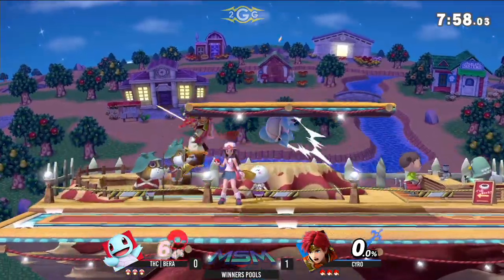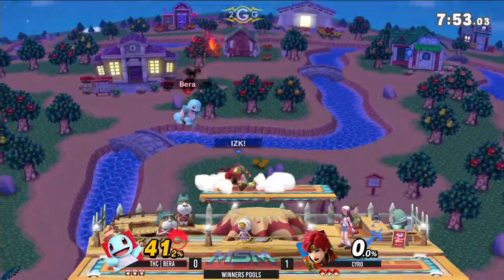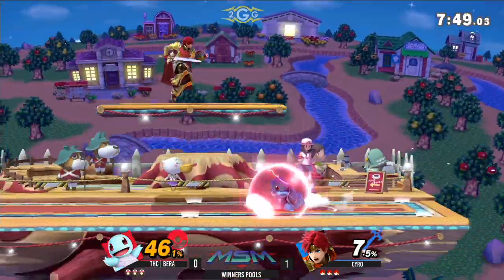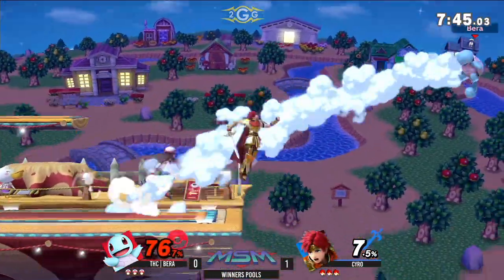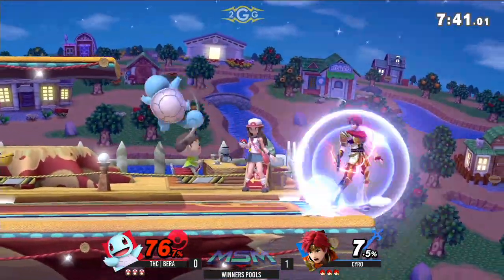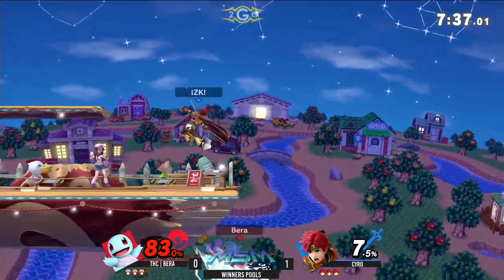We got Roy here — looks like maybe he was just trying to test out the waters. I like that idea, putting him up onto a platform. That was a good idea. Nice up air — that falling up air. Yeah, we were going to see some edge trapping. I almost never see that neutral aerial work with either Roy or Chrom. It's cute though.